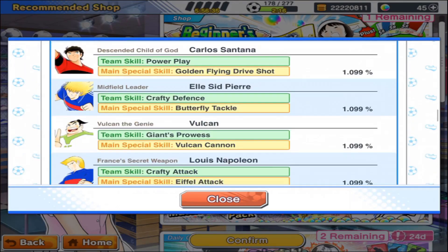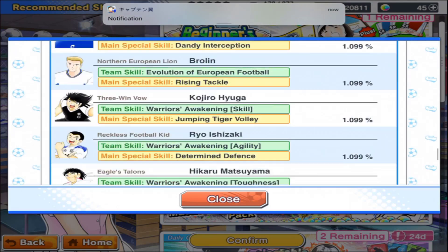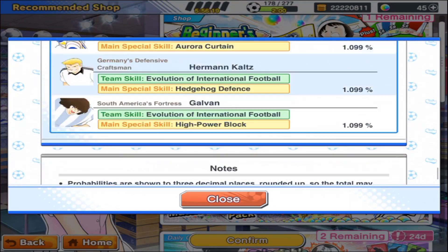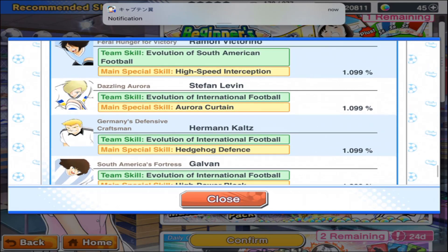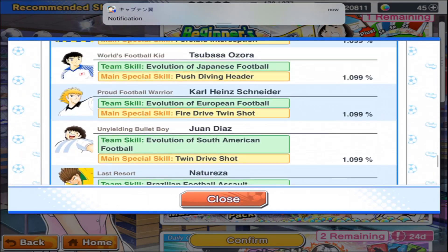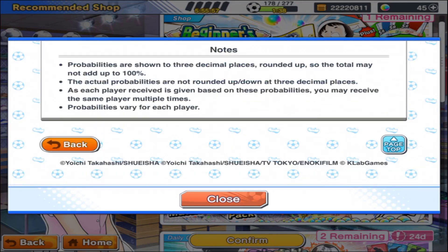As you scroll down, you even see some of the Dream Collection players that were available before. The newest players available in the SSR ticket are right here — it's up to Galvin, Hermann Kaus, and Stefan Levin. So not too new actually, quite old as a matter of fact.